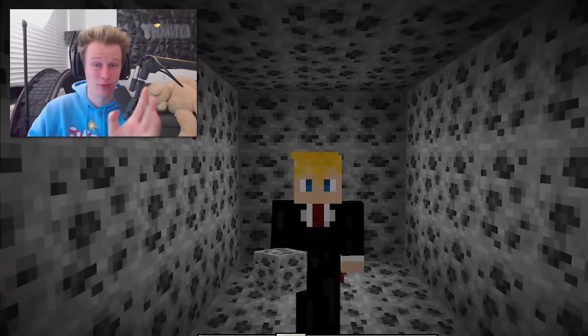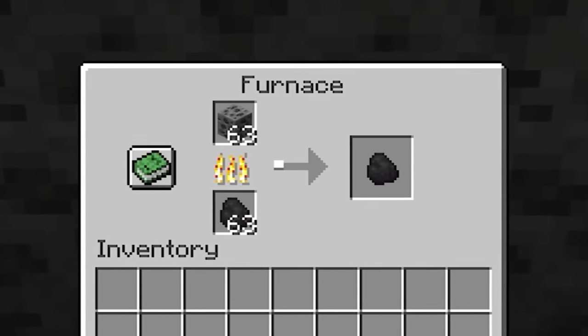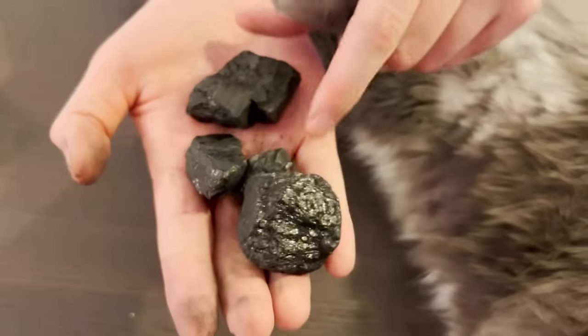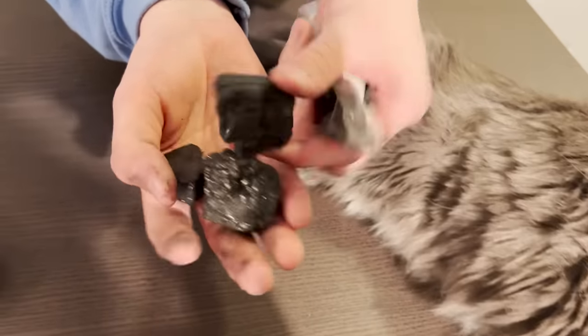Coal has a rarity of one in every 316 blocks in Minecraft, which is a 0.00314% chance. A full stack of coal will smelt for over 14 hours, equaling over 40 Minecraft days. This is what it looks like in real life — it's actually really shiny compared to the block in-game, and it gets immediately attached to your hands, which means you have to wash them.